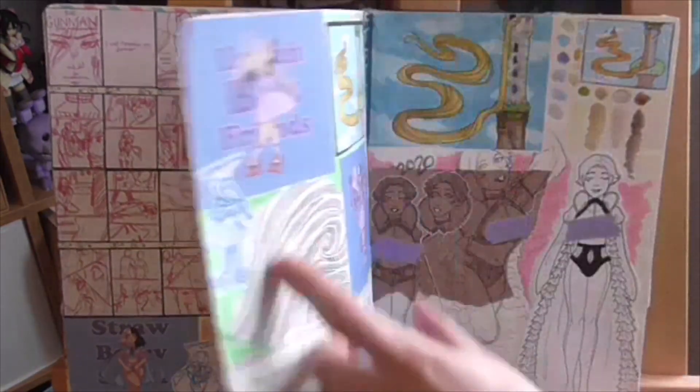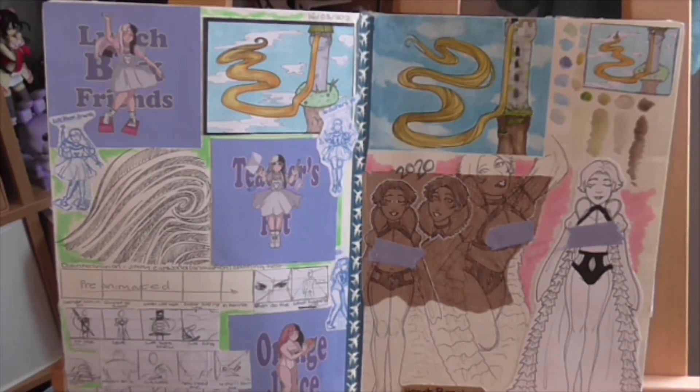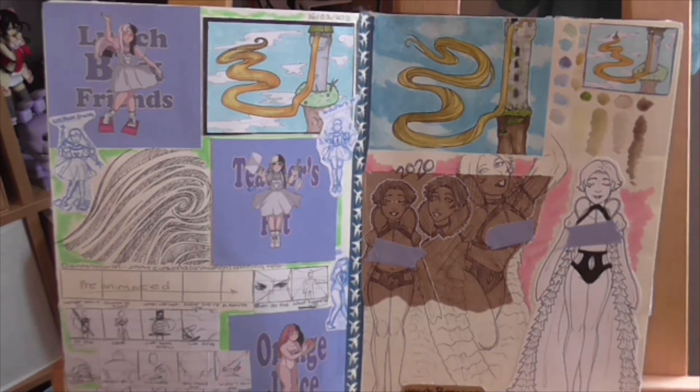We've got Rapunzel-based paintings — two old ones on the left page and in the top right corner on the right page. Those are old. The one in between is my most recent one and I am really proud of it — this redraw is really cute. Then a few more K-12 things: sketching out an animation design, some pattern doodles, and then a redraw of one I think was called Heartbreaker.